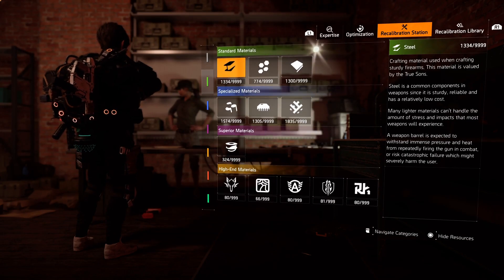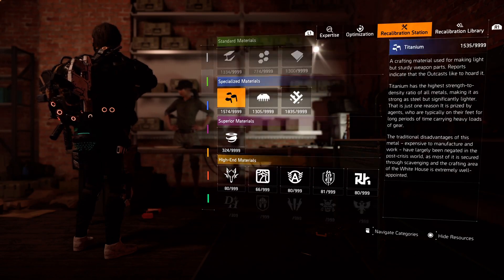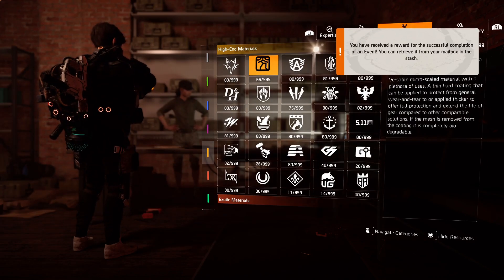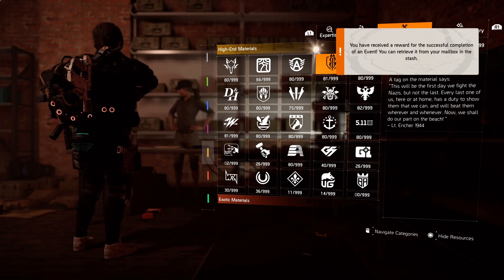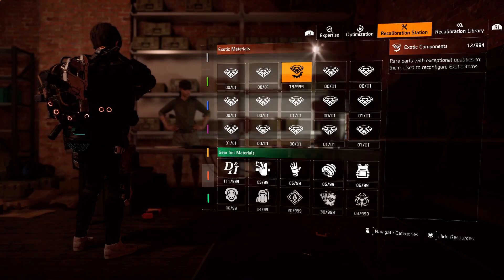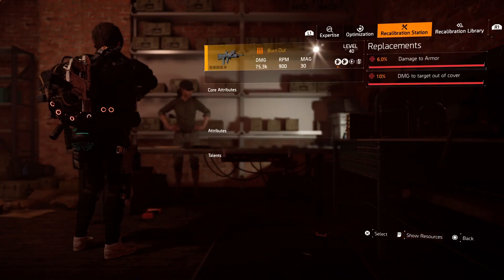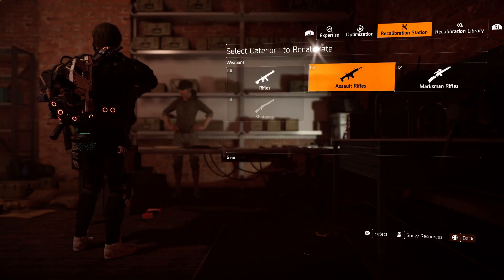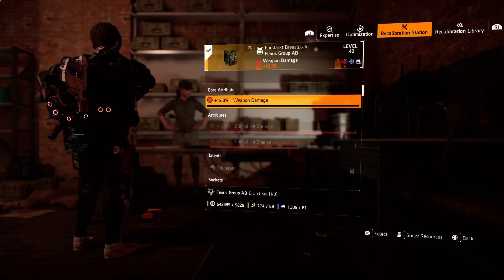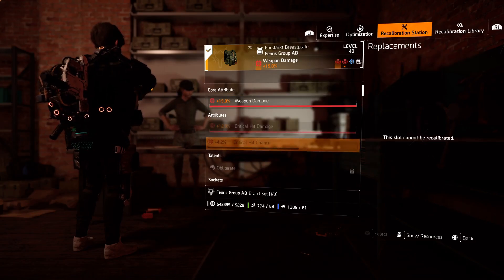Materials are also very important in the end game. You need a lot of material to recalibrate, craft, or even craft new mods. You can get all your materials by simply dismantling your unneeded gear sets and guns. If you dismantle named or brand gear, you will get material for that particular brand set.